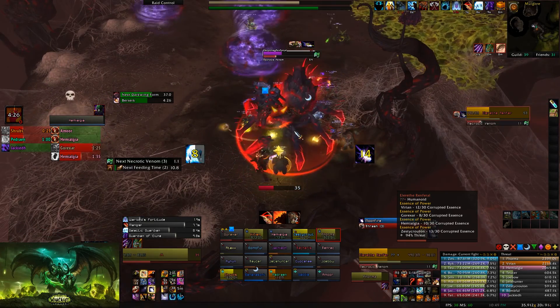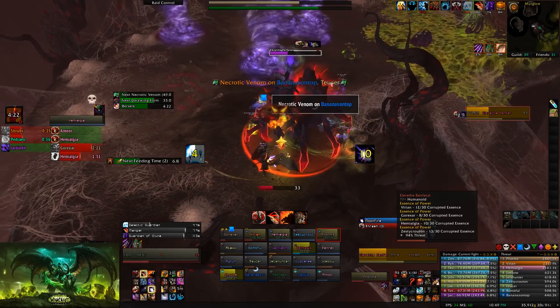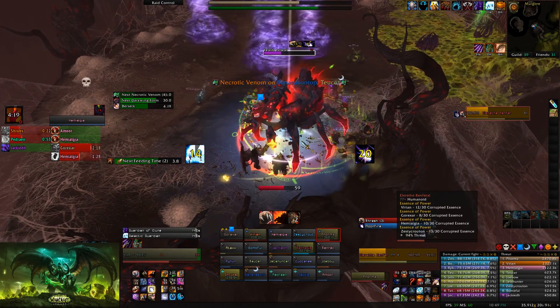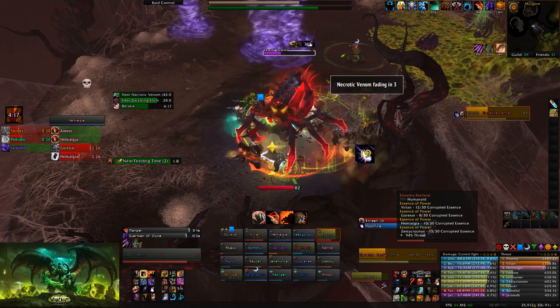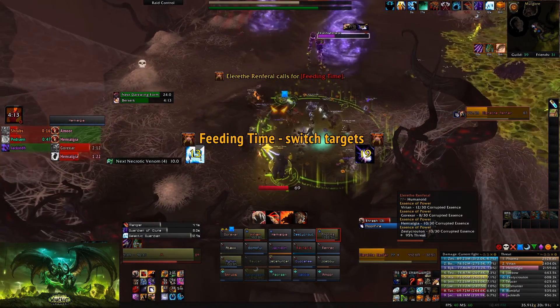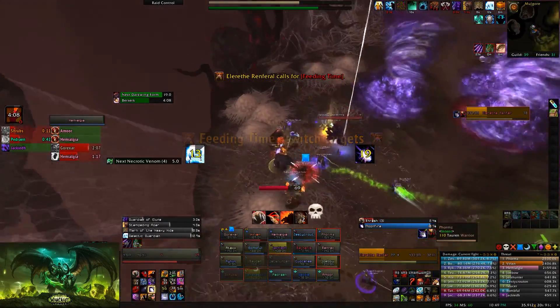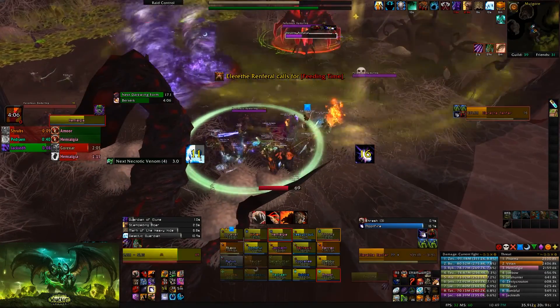We had our protection paladin as a third tank just casting Blessing of Spell Warding on me, and that completely eased it — made everything very easy. Blessing of Spell Warding is a gift from the gods on that fight and you very easily cheese the violent winds mechanic. Essentially you just need to make sure you have enough cooldowns to cover two tanks tanking the violent winds, because it happens twice before she transitions back into spider form.